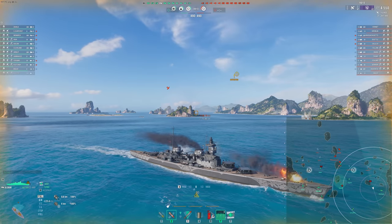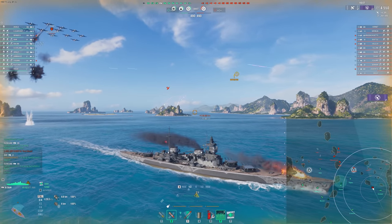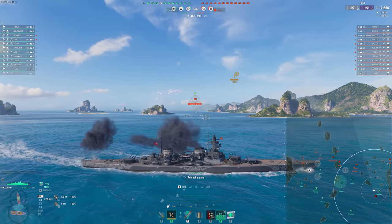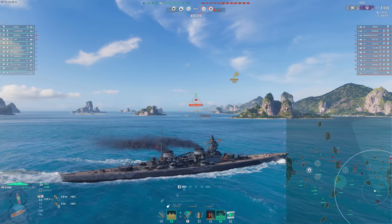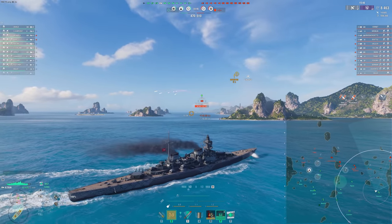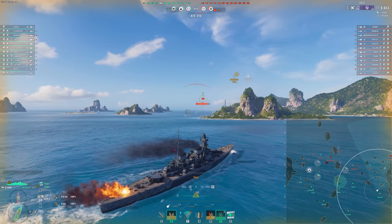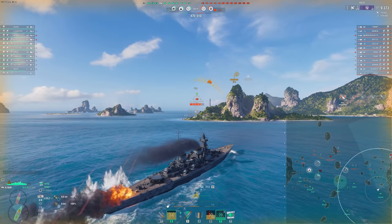It has the battleship weaknesses without the strengths, I find. You have bad dispersion, long reload, you're potentially pretty easily farmed. And yet you don't have the overmatch and you don't have that absolute punching power. For cruisers, we just lack DPM compared to them. It's this weird middle ground where I just don't find them all that impactful — these battlecruisers. I know they can be good, but I mean theoretically this is a very good game where we're able to go against cruisers and not really have to deal with battleships overmatching us. I'm not a huge fan.